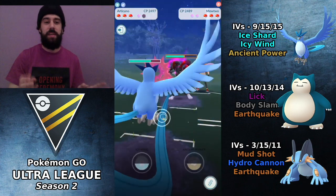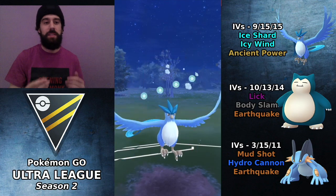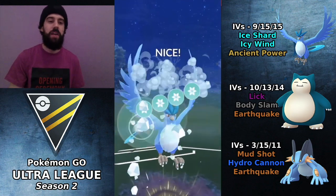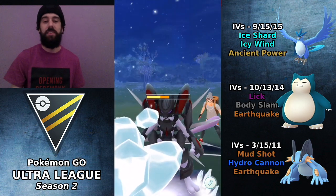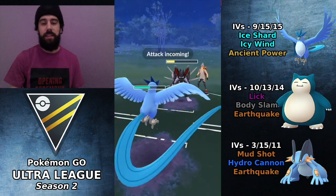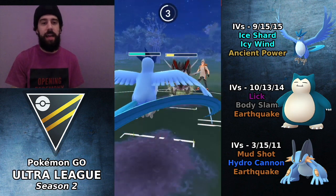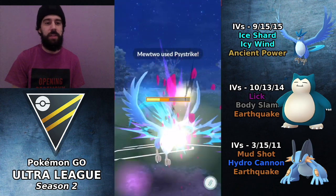I do shield the first one because that's going to do the most damage. Preferably we will get to the second Icy Wind before they get to another charge move, at which point we will not have to shield. If it is a Rock Slide it's still going to hurt a lot, but very unlikely. Confusion is a very heavy-hitting damage move for a quick attack. The side strike comes through and does a lot less damage this time.